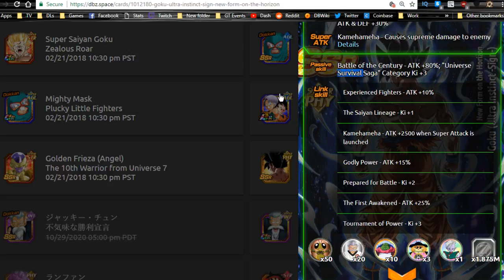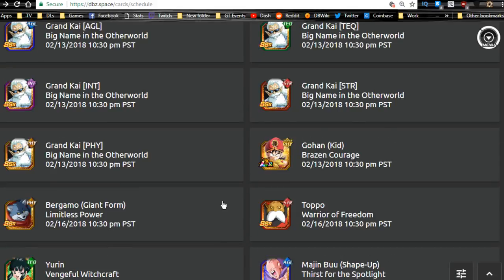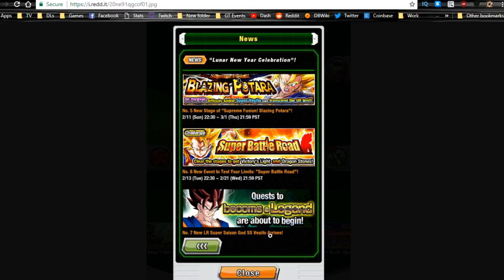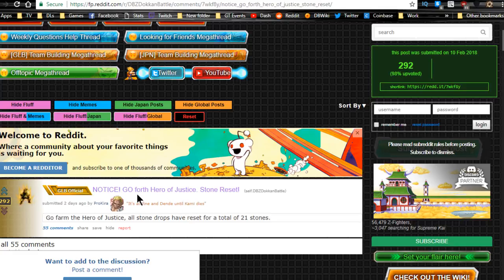None of that last information is actually available yet. So that's everything coming out. I'll be doing full in-depth reviews throughout the week. Also — the Go Forth Hero of Justice event has been fully reset over the weekend, so make sure you grind it out again to get the stones. That's actually how I did my multi-summon on the SS3 Broly banner — by farming those additional stones. You also get the Gohans and Awakening Medals. There are 21 stones total, so make sure you grab those.